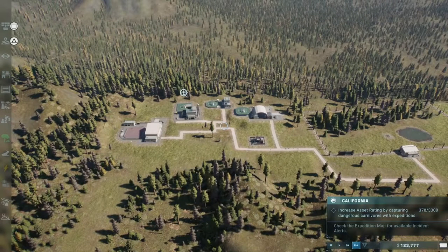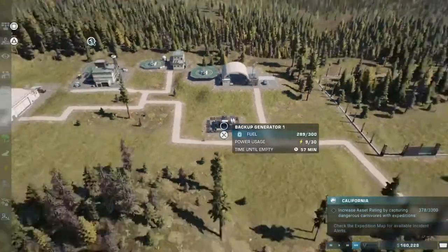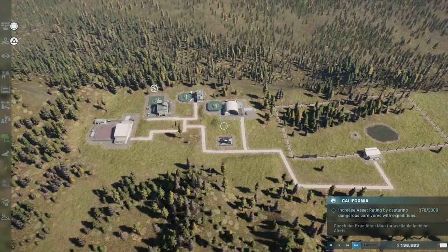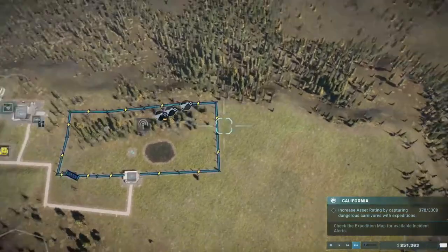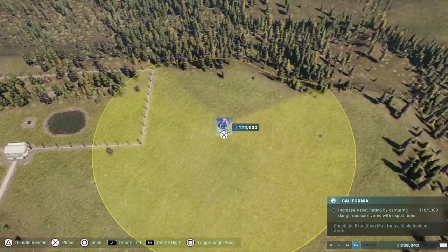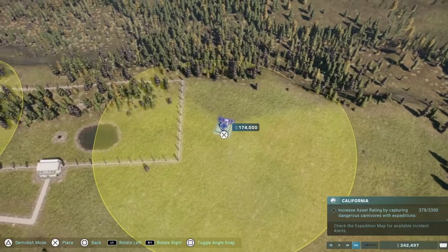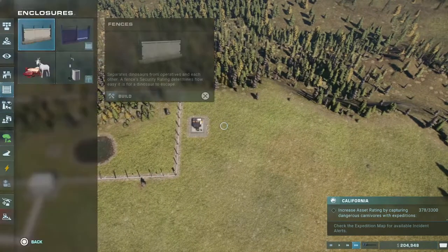Let the money get up a bit more and then we'll go for a new dino. The money's going up rather than down now - fantastic. Beautiful, we're over 200k now. After a slight minor setback everything's working out. We're over 300k now, let's get another enclosure built.